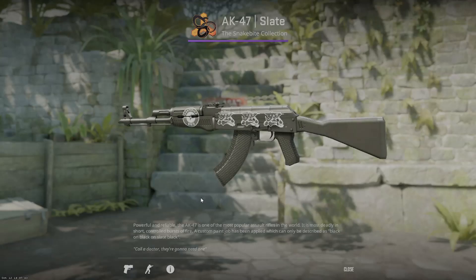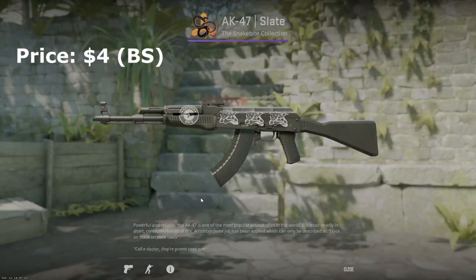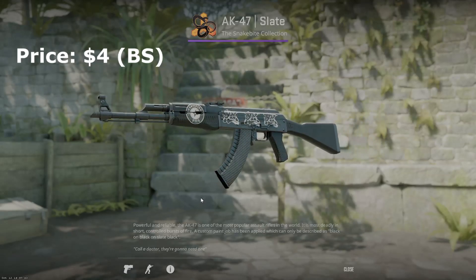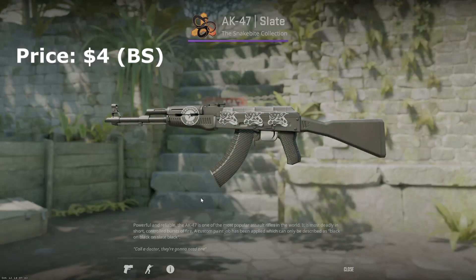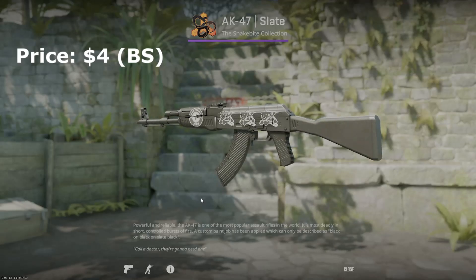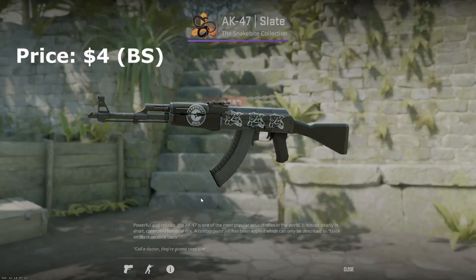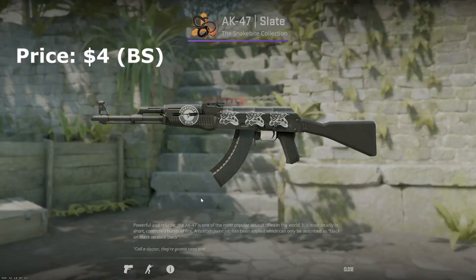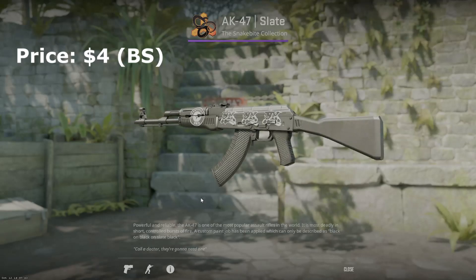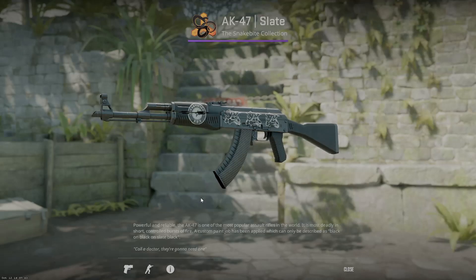For the AK-47, it doesn't really make sense to get any other skin than the AK-47 slate — all black, super sleek, looks really good, with so much potential for sticker crafts. I have three rage stickers and one certified ninja on it. I actually bought this off CS Float for literally no overpay — like four dollars. You could get a steel delta, a red line, or a black laminate, but I don't see why you would. A black AK — what else can you look for in a black and white inventory?